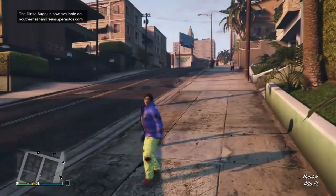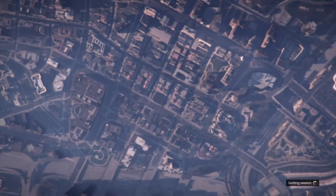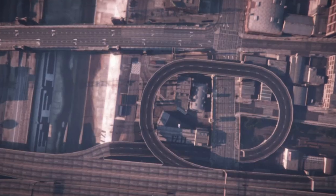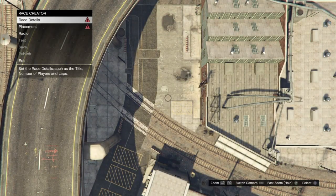Once you've loaded back in, bring up your pause menu, go to Online, and go down to Creator. Select Creator and wait a couple of seconds to load in. Once in Creator, go to Create a Race, press X to select it, then select Land Race. It will take you back into the sky and load back in.